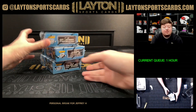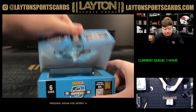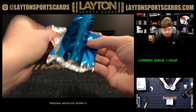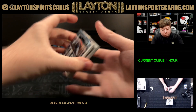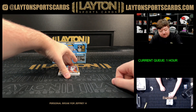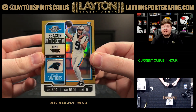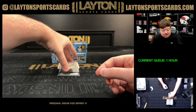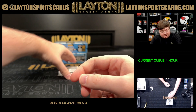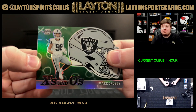All right, three Contenders Optic now. Got Derrick Henry and Luke Schoonmaker on the base. Bryce Young on the rookie number 250 — yellow, number 46 of 50 — that's a nice Bryce right there, very solid. Michael Mayer rookie ticket auto to 99 for the Raiders, and Luke Musgrave rookie ticket auto as well. X's and O's of Max Crosby on the insert.